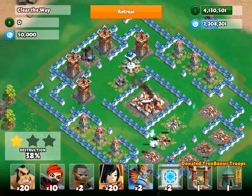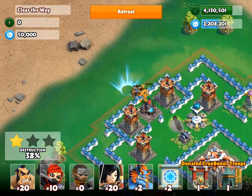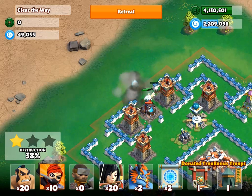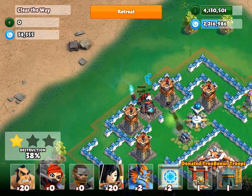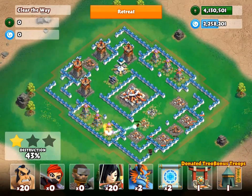That was quite easy. Now if you also want to take down that Essence well there, you can easily break the wall. And while that freeze tower has distracted you, spam 10 Ninjas to take the storage down.